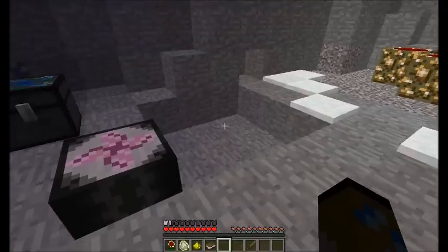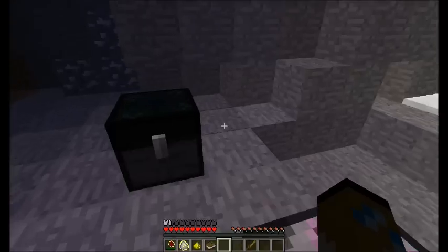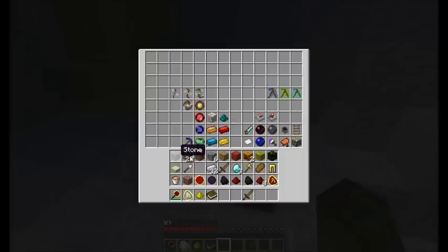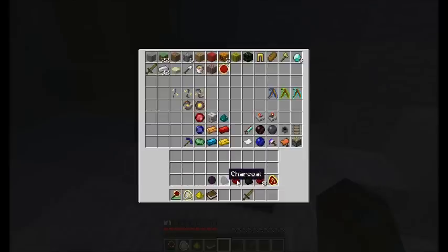That's basically how the Transmutation grid works — you just have to acquire the item once, drop it into the left-hand side, and then you can transmute to it from there. Xeno has also added EMC values for some of the Red Power 2 items.